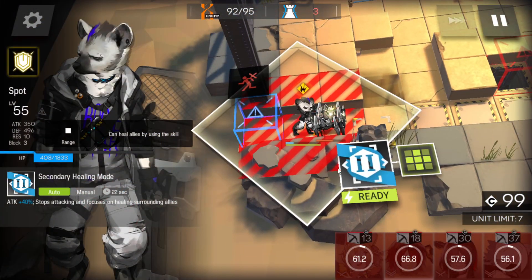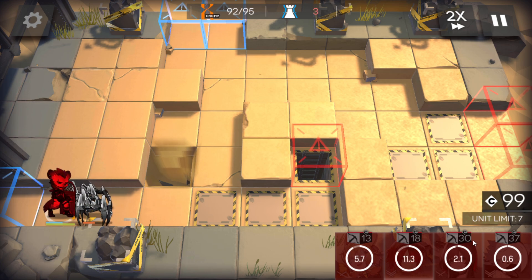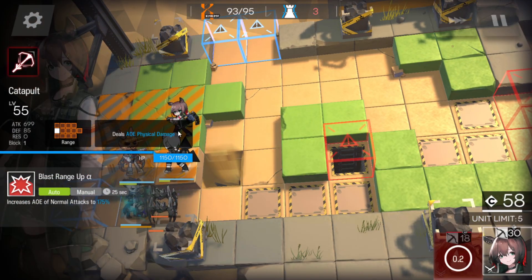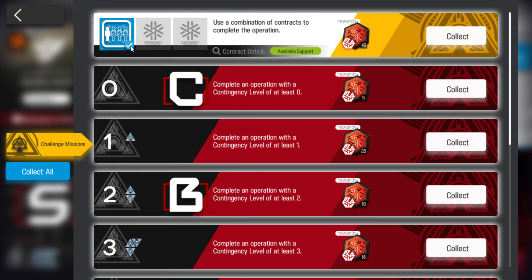Now just retreat those operators. Let Spot heal, then redeploy your operators later. And there we go — really simple. With this set, we completed this challenge as well.